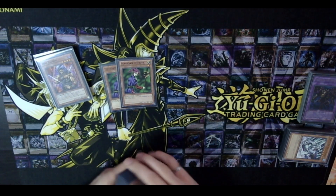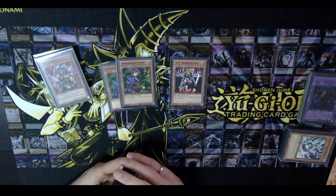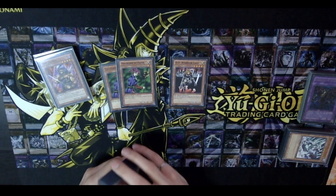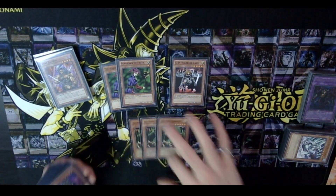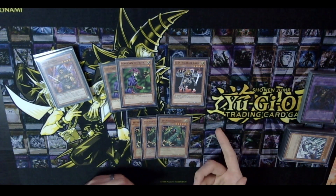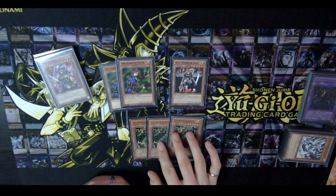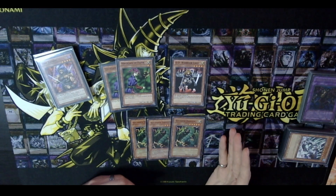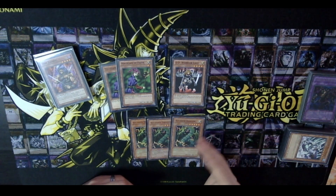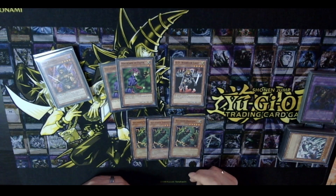Moving on to the lights, we have double Magician of Faith to grab power spells. D.D. Warrior Lady is an out to a lot of things and is searchable by Reinforcement of the Army, which is at two in this format. Triple Thunder Dragon is fantastic for getting lights in the grave and maintaining hand advantage — you discard one, add two. Play Graceful Charity and you're a god. Or if you think your opponent has Don Zaloog or Delinquent Duo, you can hold two in hand to keep your better cards.